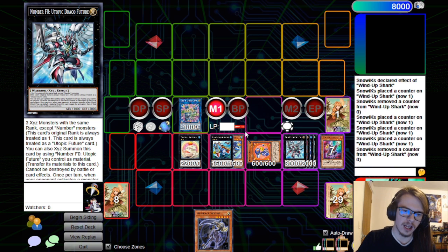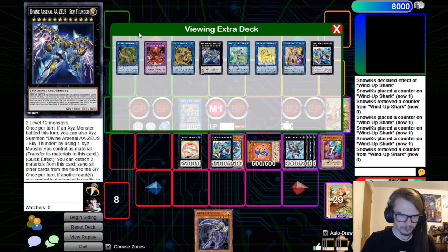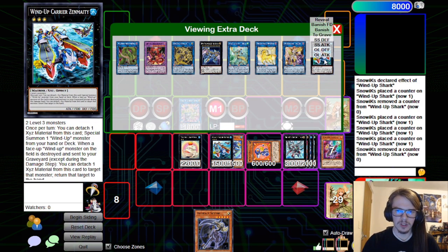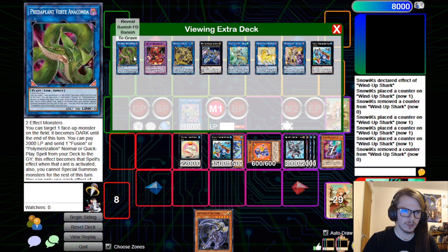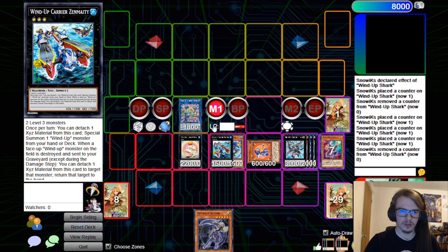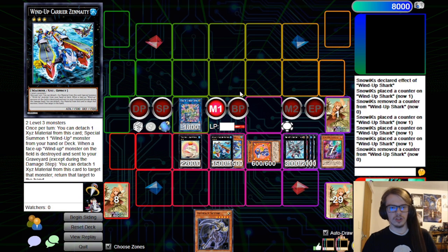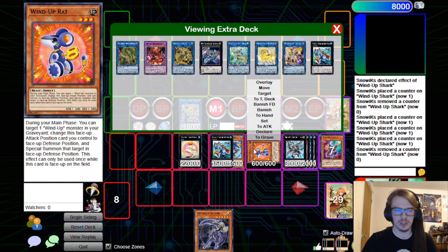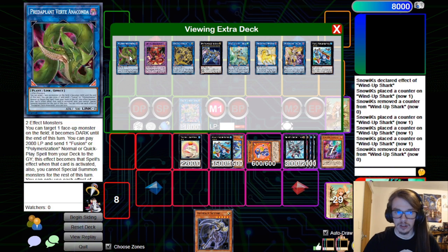At the very least we still have a playable hand. We don't really have great access to another Zenmaity, but that's okay. We can actually go for Verte here since we drew into the Scythe. We could also link off these two in order to go for Dagda, and then go and set the Scythe. Then if we had Fusion Destiny in hand, we can go for Apollosa.